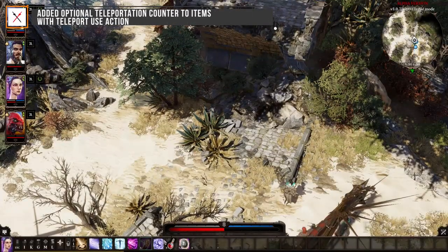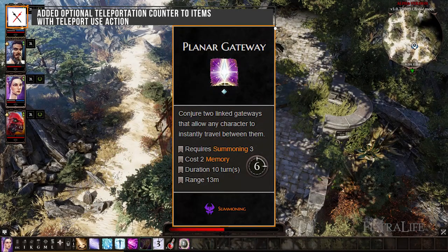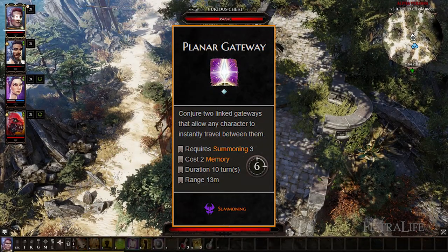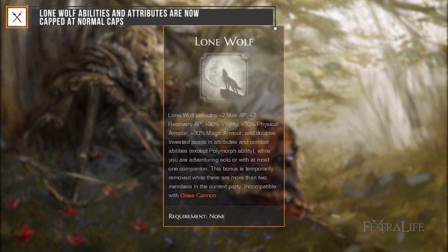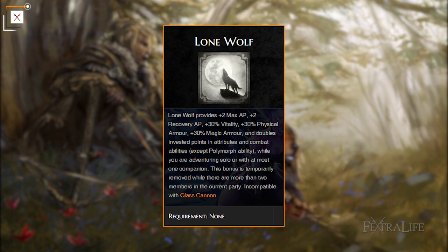Added optional teleportation counter to items with teleport use action. For the Planar Gateway skill, the AP cost was reduced without opening the possibility of an infinite turn exploit — this is possible because there is now a maximum number of teleport use actions on the item. Lone Wolf abilities and attributes are now capped at normal caps. Currently, Lone Wolves can increase attributes and combat abilities through the softcaps of 40 and 10 points respectively; in the Definitive Edition this is blocked, and the double point bonus only brings points to the cap and not above it.